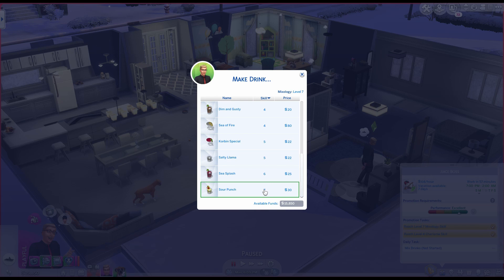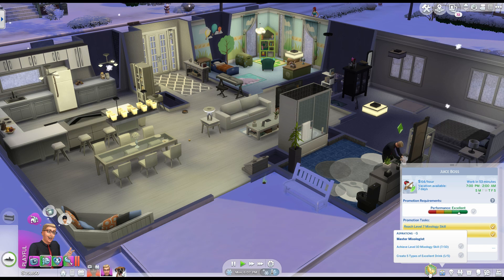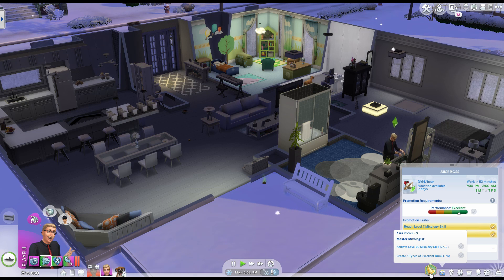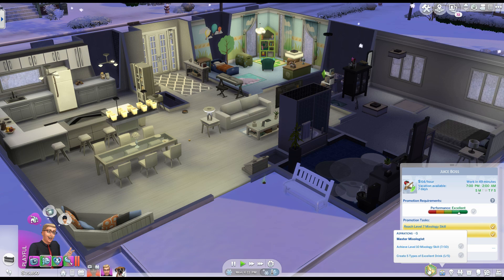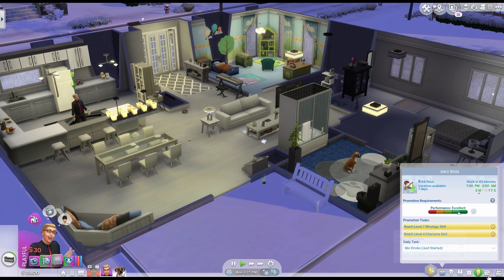Since Corbin has a little bit of time before work, I'm going to have him create a drink to get up his daily task as well as his aspiration, because I need to get to level 10 mixology skill. I basically need to make all of the drinks in the world and also make five types of excellent drinks. I've done one so far.